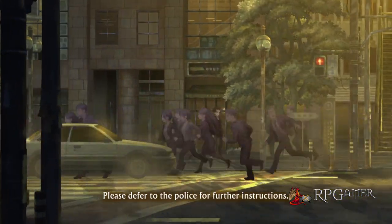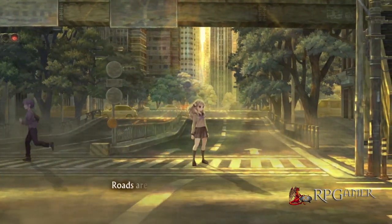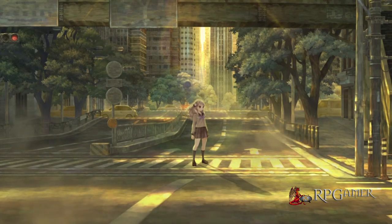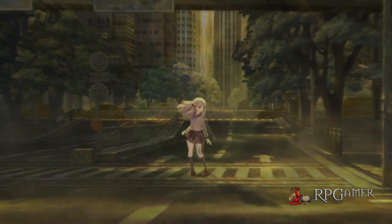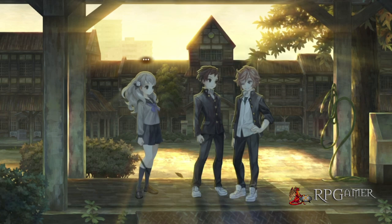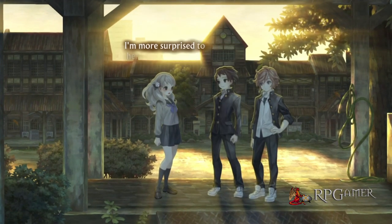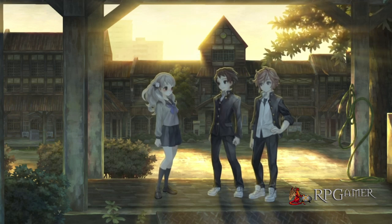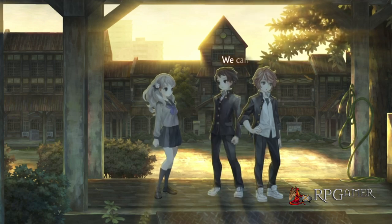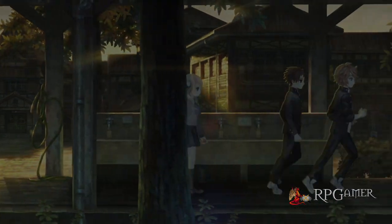The story throws players in at the deep end in terms of understanding what's going on, but this is all intentional. 13 Sentinels Aegis Rim is a story that is pieced slowly together, and though this could easily go wrong, Vanillaware has managed to set it up almost perfectly. The way the picture builds up keeps one wanting to learn more about the situation and to follow the many different plot threads running throughout the game. There can be a lot to keep track of, but an analysis option in its main menu, along with the character stories and combat, lets players note the chronological order of events and keep track of the main characters, important items, concepts, etc., with further details added as they are learned.